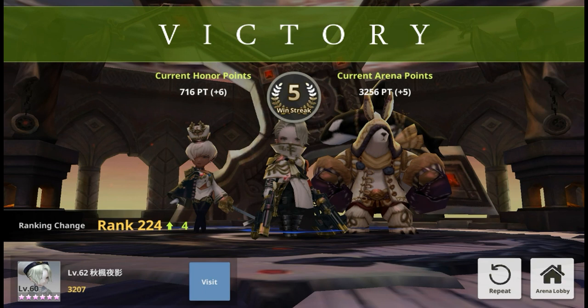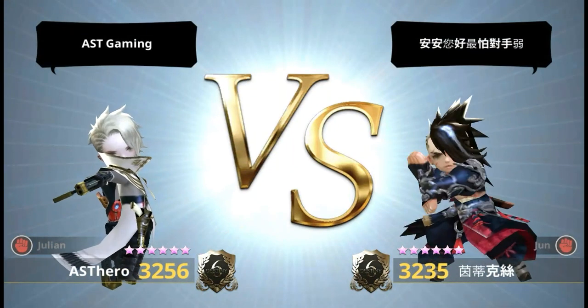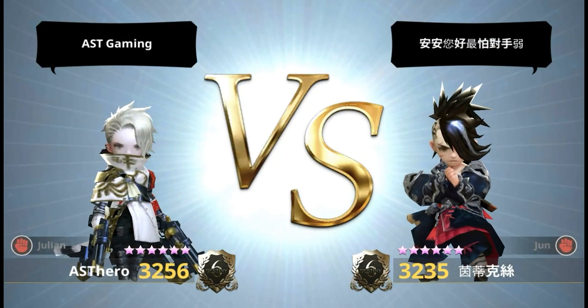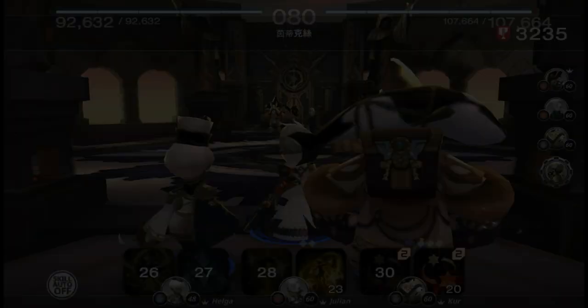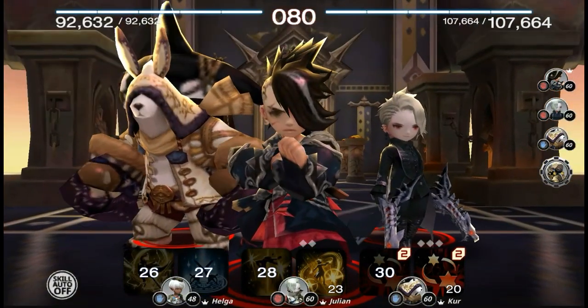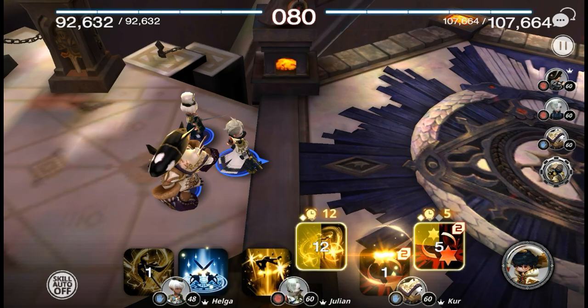I prefer to finish every PvP round within about 10 seconds - it's boring to play for more than a minute. I want to share a bit about team building philosophy: you don't want to put in too much effort for minimal results. Especially at the start of a new game we want to put in minimum effort for maximum results, otherwise we spend a lot of time building nonsense, can't get the results we want, and end up hating the game.